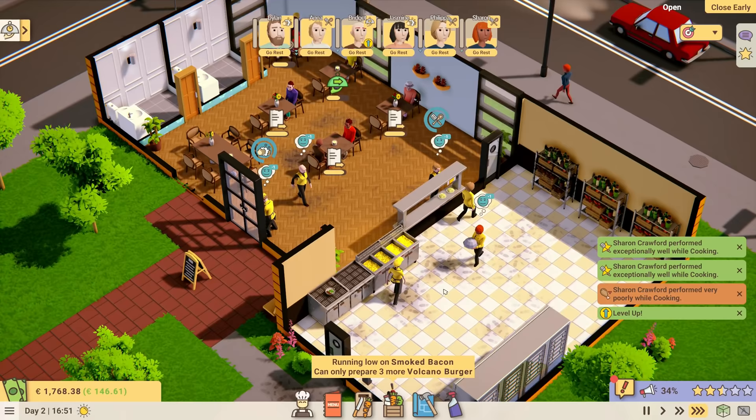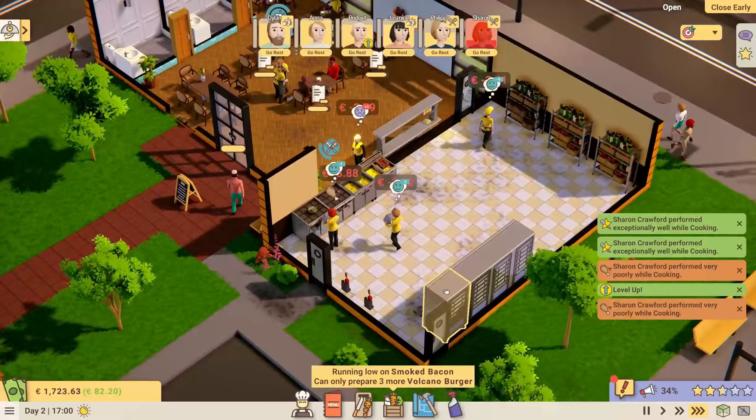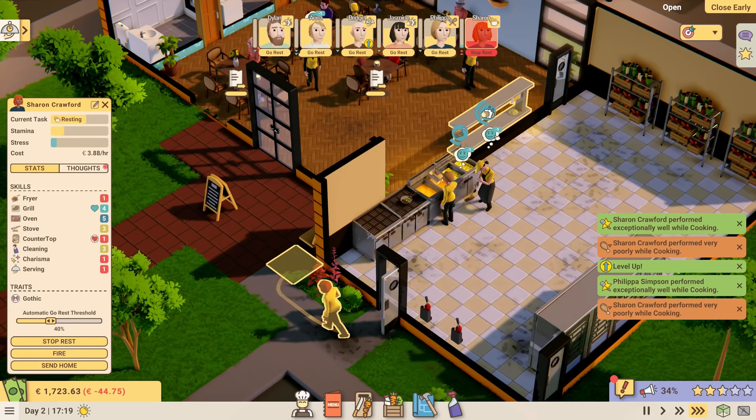That's going to be the end of day two, which went considerably better than day one. Yesterday's popularity was 34, today was 40. Yesterday's average rating was two stars, today was 3.5 — which is fantastic. In terms of finances, we made considerably more money, which is exactly what we want.